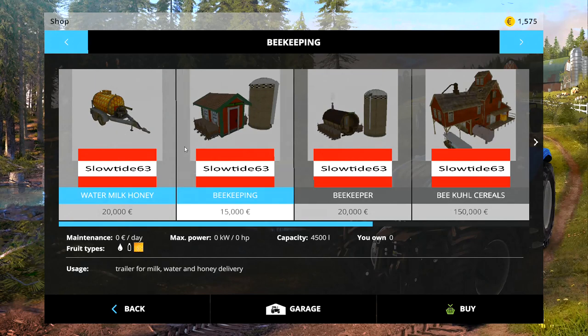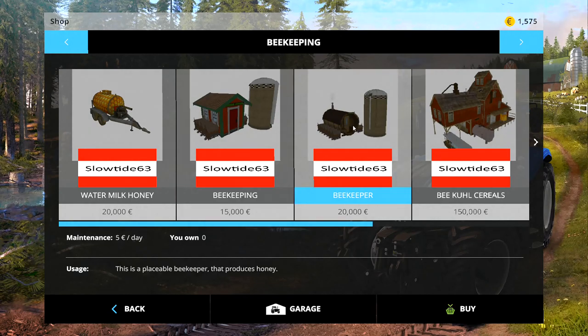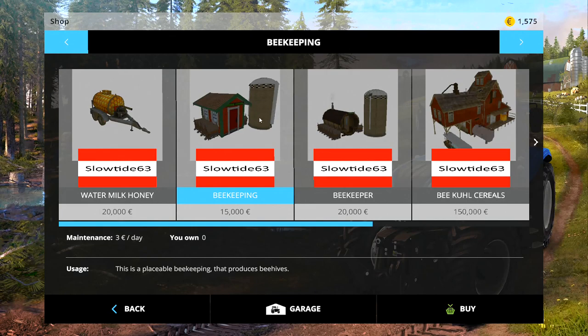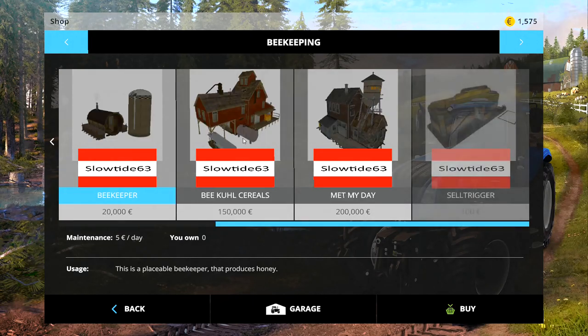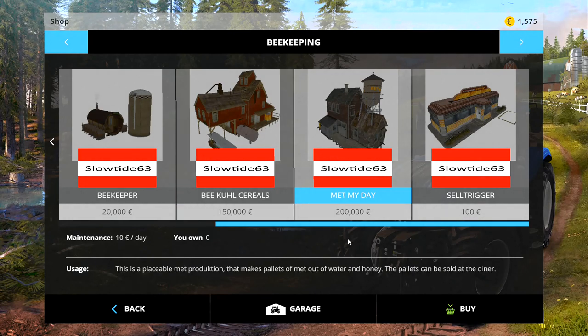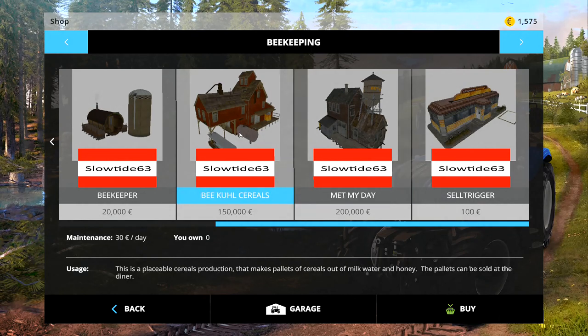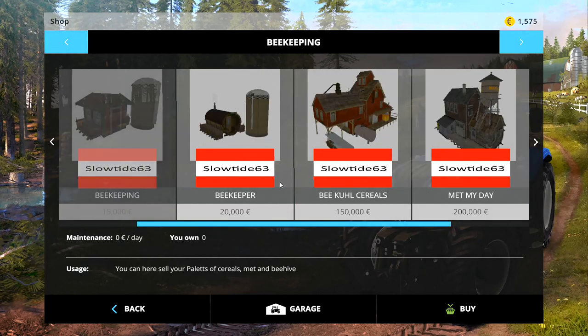Basically, you get water and milk with this tanker here - I think you've got to actually stop milk sale for it to work properly. Then this one produces beehives and you've got to take it wood chips or timber, but we don't have a timber mod in this one. The beehives go into this one which makes honey. You then take the honey and cereals to the next one - that one needs water and honey, and this one is milk, water and honey. Both of those create pallets of stuff that you can then sell at the diner.